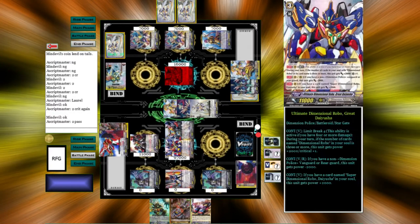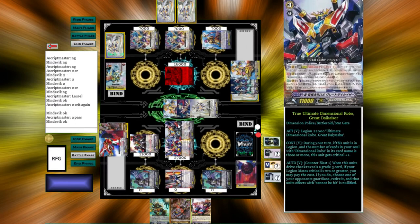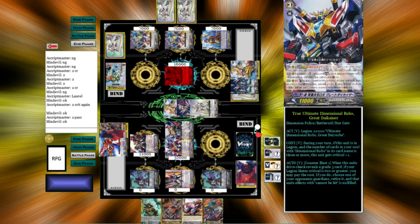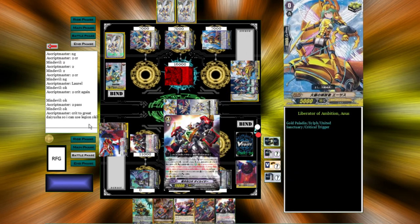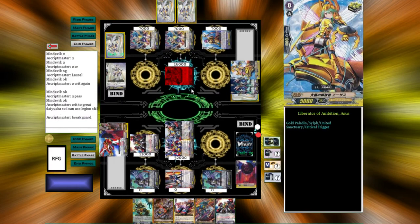Since I don't have Limit Break, I can't use Great Die Kaiser's guard break. Or — we're going to get a Crit Trigger. I give the crit to Great Die Usha so I can use the Legion skill. And the 2nd check is a Die Kaiser, which means I can break guard and deal damage.